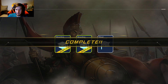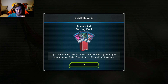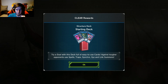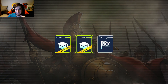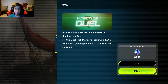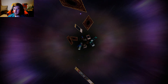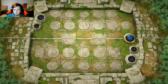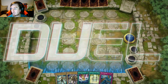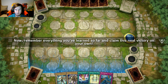All right, so now for the goal phase — try a structure deck. Try a duel with this deck full of easy-to-use cards against tougher opponents, using spells, traps, synchro, xyz, and link summons. Dude, what in the hell! Okay, here we go — apply what we learned in the last two chapters in a duel. Each player starts with 4000 LP, reduce your opponent's LP to zero to win. You've told me that about 1400 times. Okay, here we go — we're on our own now. You've learned the basics of dueling — now remember everything and claim this next victory on your own.